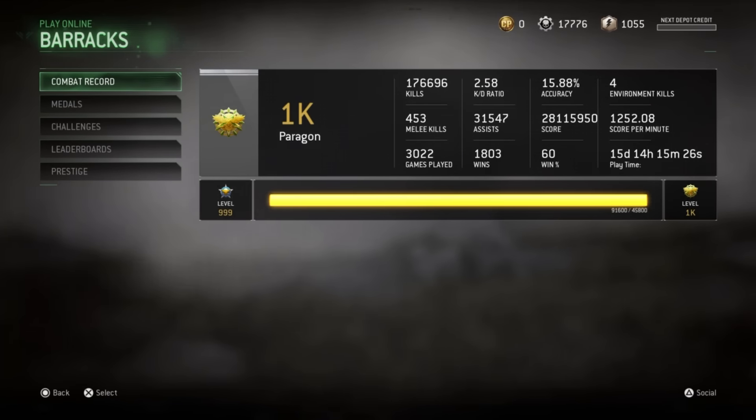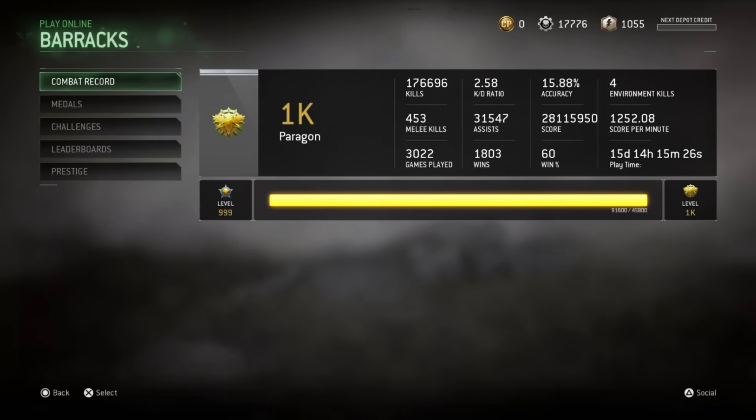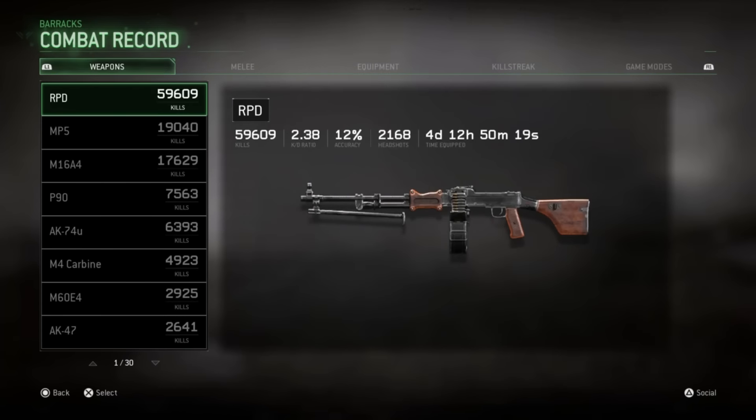That is the fastest solo level 1,000 — probably by around a day, maybe a little less, which is absolutely crazy because I didn't even play Shipment 24/7 until three or four days into game time on this account. Going into the combat record, my favorite weapon — nobody's really surprised — is the RPD.